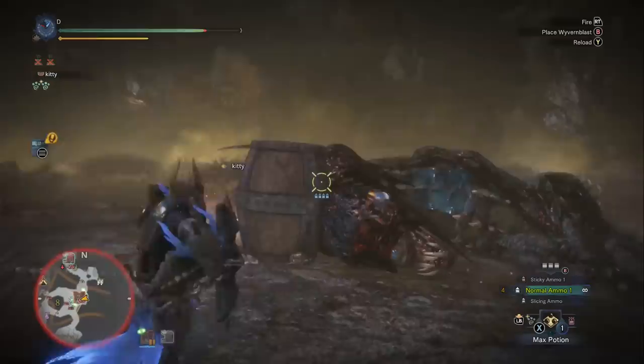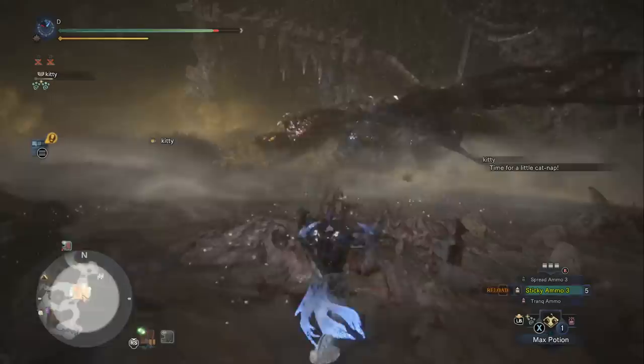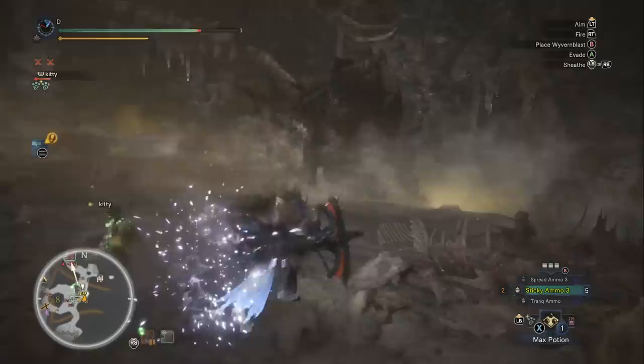To recap: Effluvial Resist III, high damage and lifesteal, pound Valhazak in the arms and chest until they break, bring fire damage for elemental weapons — otherwise go raw or raw mixed with Elderseal — and finally, solo him and bring the Fortitude skill.